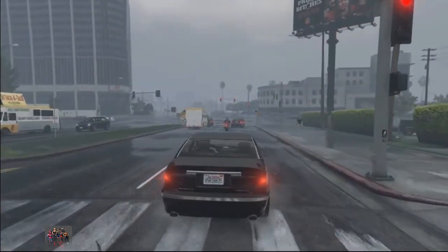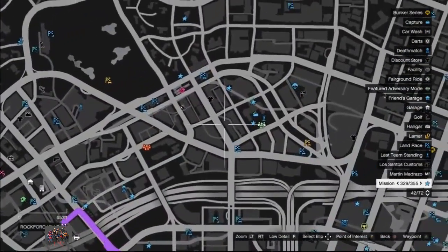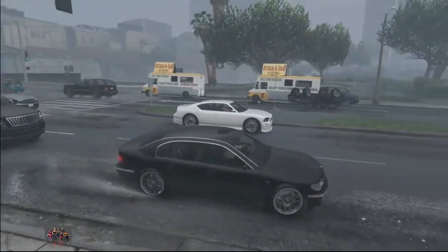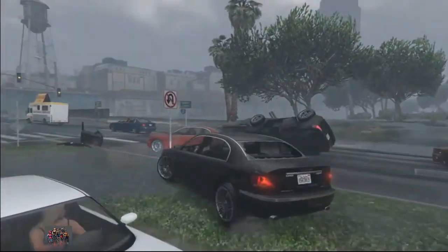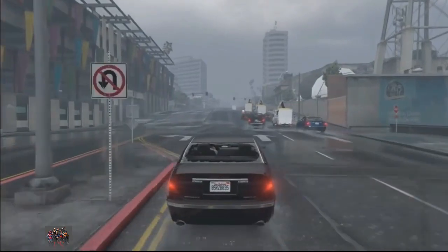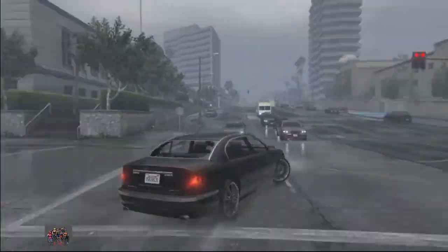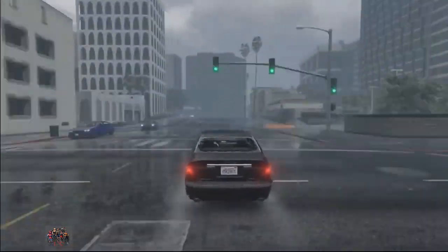I'm gonna put in the description the best vehicles to use. This one is the best I think, but there's also the Sentinel XS — a little car you can find very close to the Eclipse Tower. It is pretty easy to find the right car.